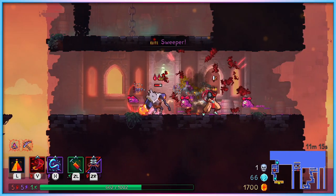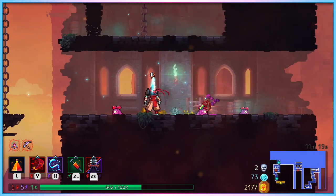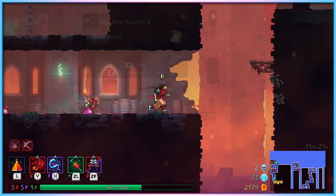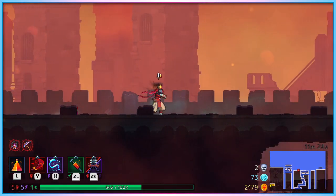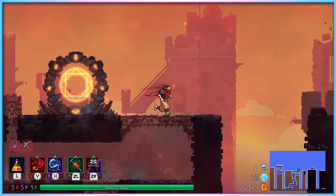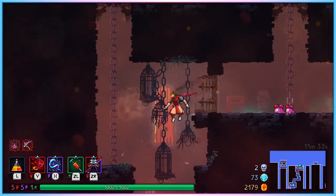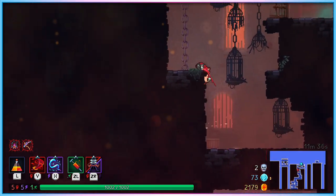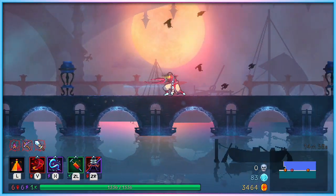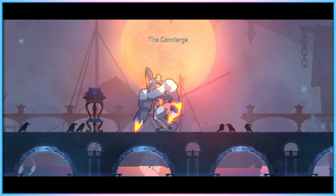With assist mode active, players have a few more options available while playing. Players can reveal the entire map of each level right from the start without requiring exploration, set your character to automatically attack nearby enemies with your primary weapon, destroy nearby doors automatically, provide an easier parry window, slow down the activation of enemy traps, reduce trap damage, reduce enemy health and damage, and even give yourself a number of extra lives — up to and including infinite lives. That final feature, the increased number of lives, is perhaps this update's most interesting and controversial feature.